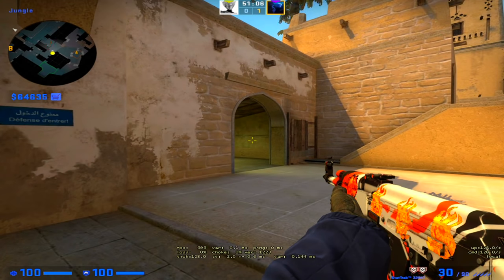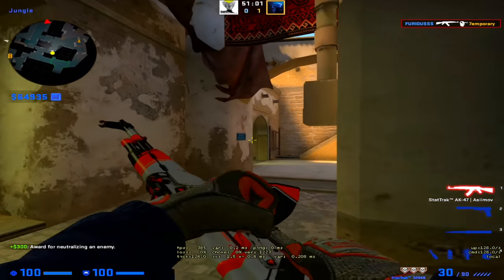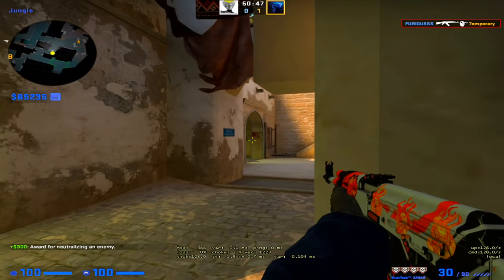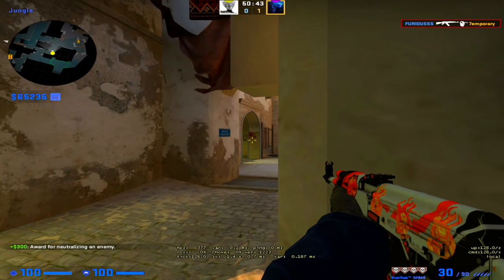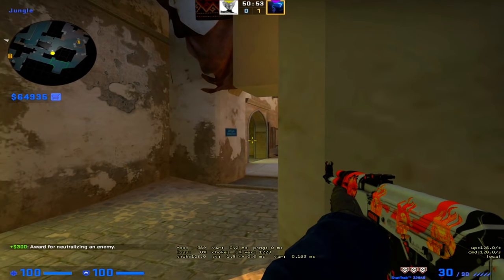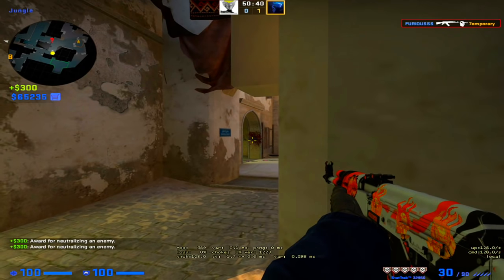So you can basically hold your crosshair wide like this. When you're not off angle — when you're around a common spot — you will basically face enemies who will peek you normally most of the time, so you want to hold your crosshair like this. If you are not sure how far you should hold your crosshair to the right or left, you might want to try it out with a friend in order to test your reflexes and reaction speed.